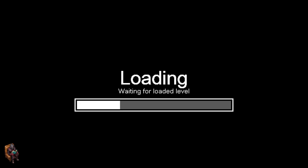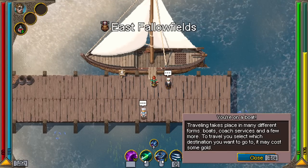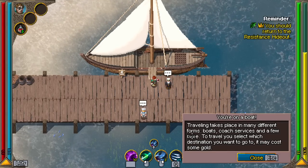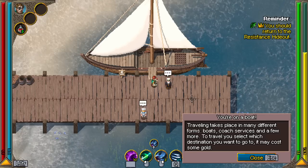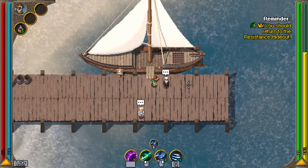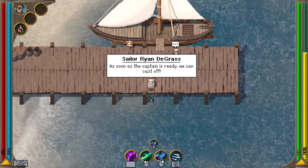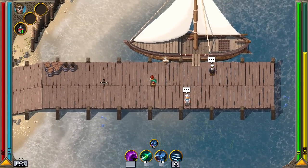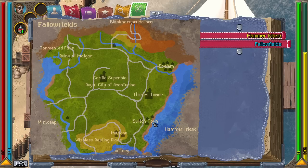This is exciting — when I played the demo this was not available. This is all new stuff. You're on a boat. Traveling takes place in many different forms: boats, coach services, and a few more. You select which destination you want to go to and it may cost some gold. We made it! Have a little journey across. As soon as the captain's ready we can cast off. Let's take a look at our map. I'm in Switch Town — we've got Scalem up there, Thieves Tower, Castle Superbia.